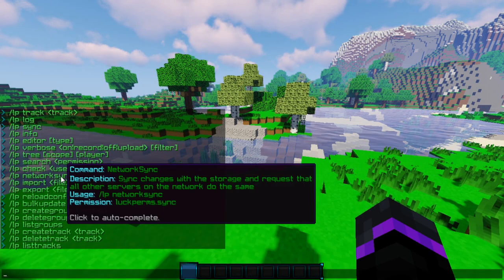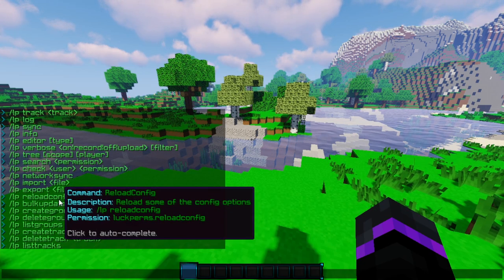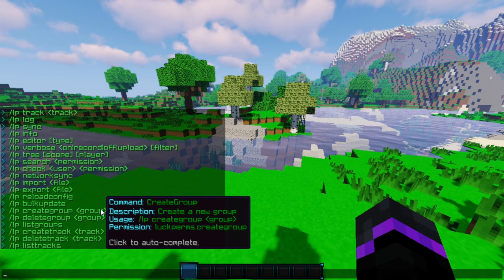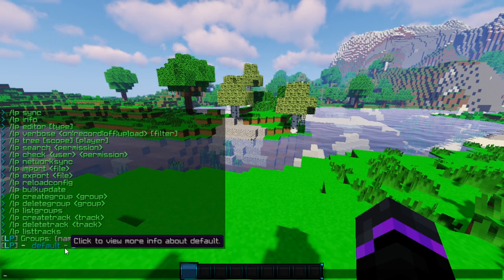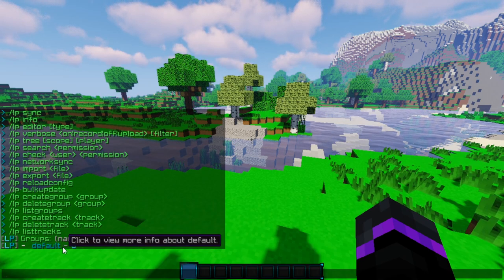That will show you your main help menu. There is a lot in here and a lot that LuckPerms offers. We're going to be just doing some of the core features: making groups, adding prefixes and permission nodes. So if you do LP list groups, this will show you the groups that are on the server, and there is a default one.